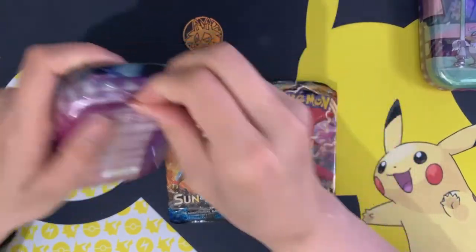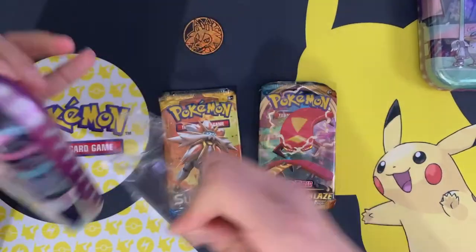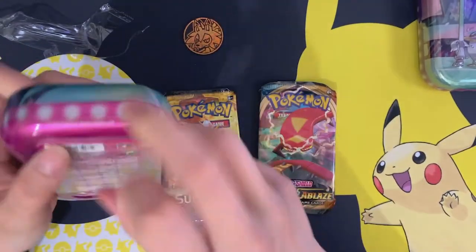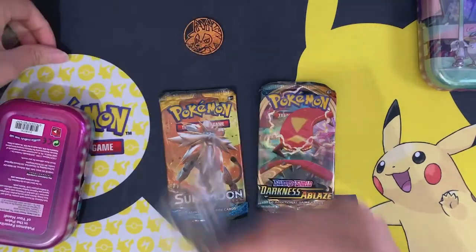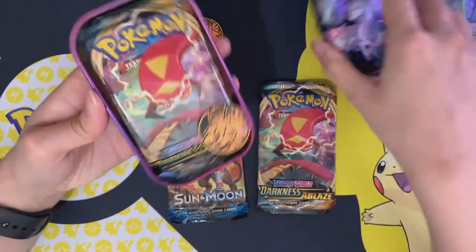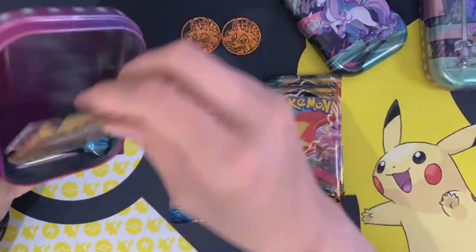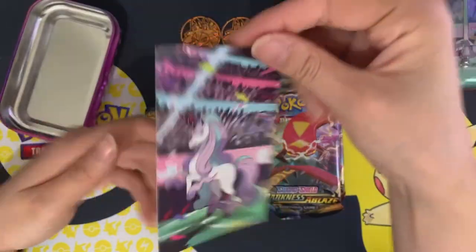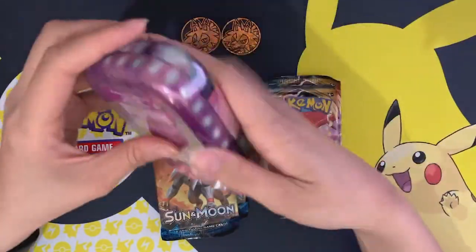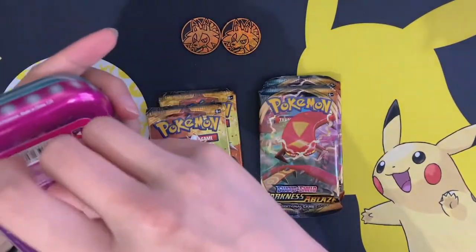Let's just open all of them up — I really don't like this plastic, it's very hard to open. Same kind in each: Darkness of Blaze, Sun and Moon, and the info card. Pause to read if you want to. Last one — can I get into it properly this time? And the last pair, another coin which is obviously the same.